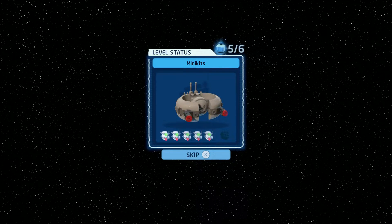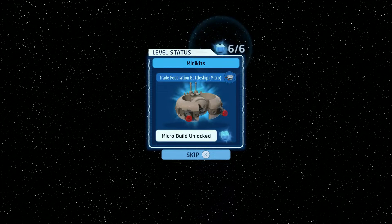Collecting all of the minikits in this level gives you the Micro Trade Federation battleship. I'll see you next time. Bye.